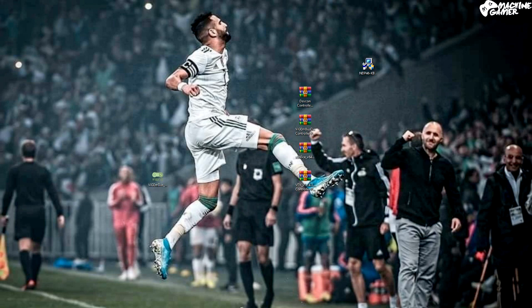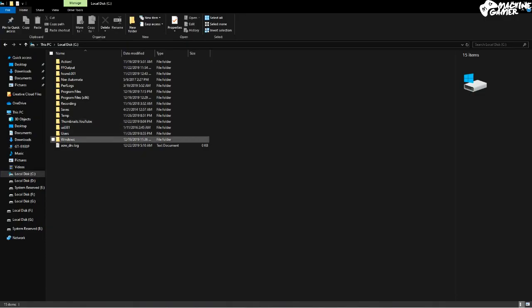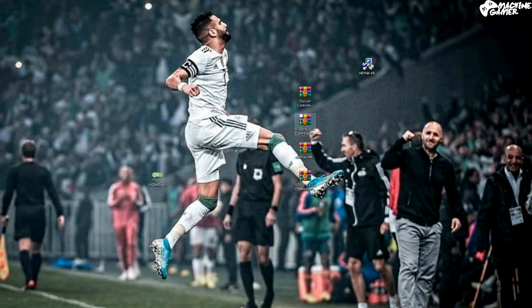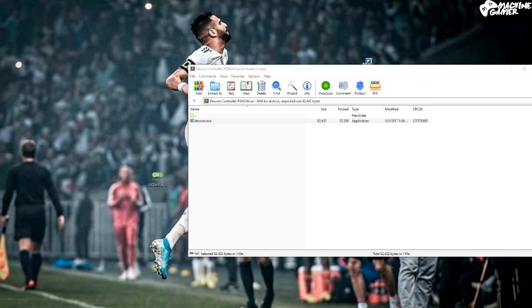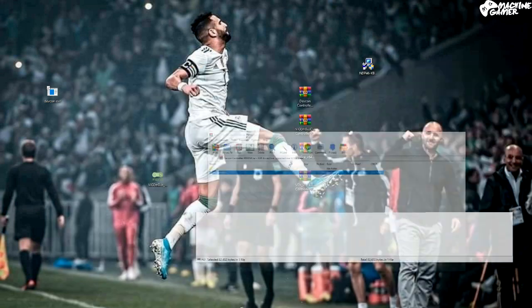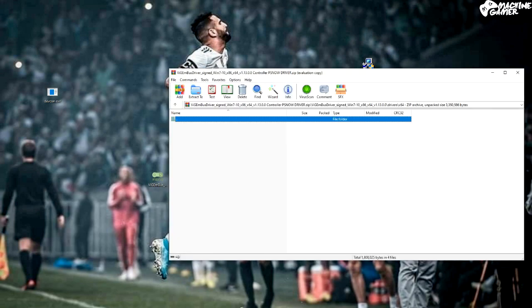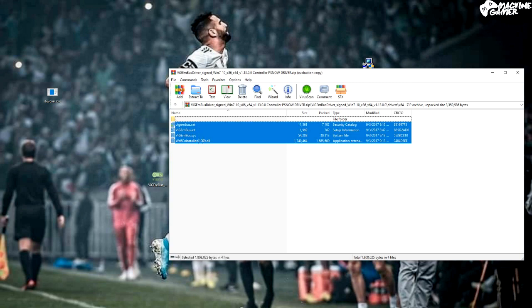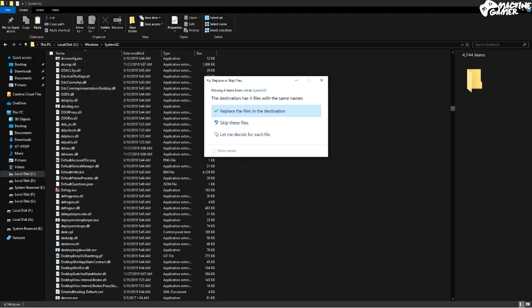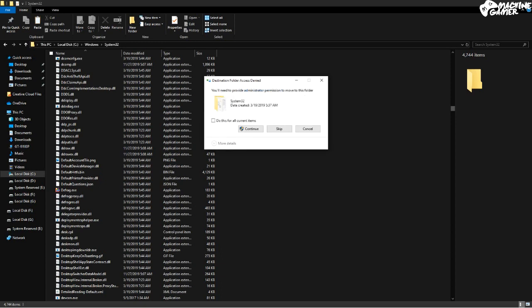First of all, you have to go to your System32 — basically Windows\System32 — and extract and copy this file to your System32. I already have it so I'm going to replace it. Second step: you have to copy these files as well. I have 64-bit Windows so I'm going to use this file. If you have 32-bit, be sure to copy those files to System32. Same thing — I'm going to replace these files because I already have them.